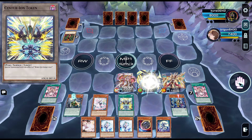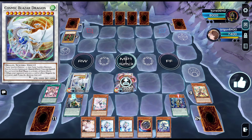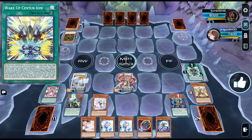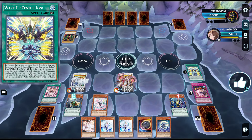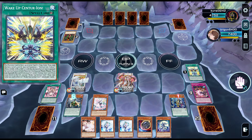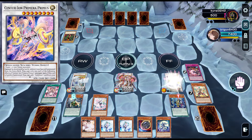Now we'll activate Wake Up to summon a level 8 token, go into Crimson Dragon, and then go into Cosmic Blazer. We can also use Wake Up to send the trap, giving us another extender. Here we can enter the battle phase. Before, this deck could not OTK or have enough attack to kill the opponent. However, if we manage to clear the opponent's field, we have these two cards — we can attack for 4000 and then use Phalanx to reborn our synchro and deal the finishing blow.